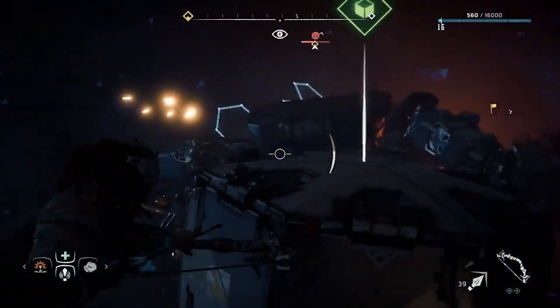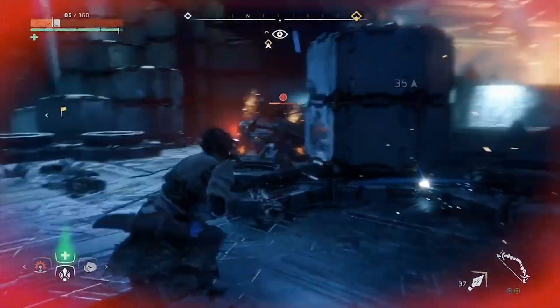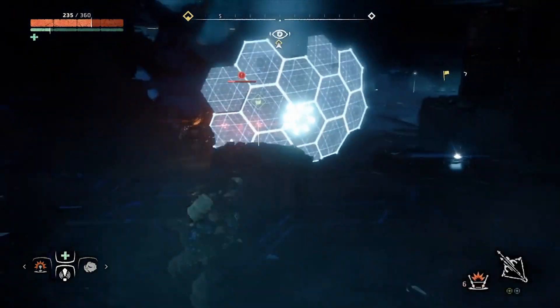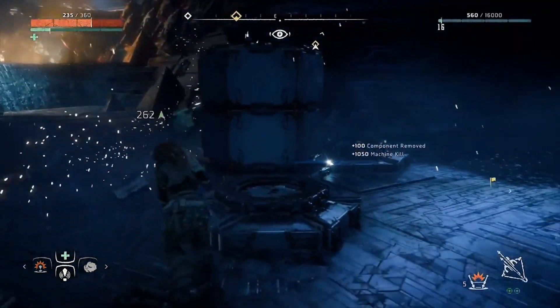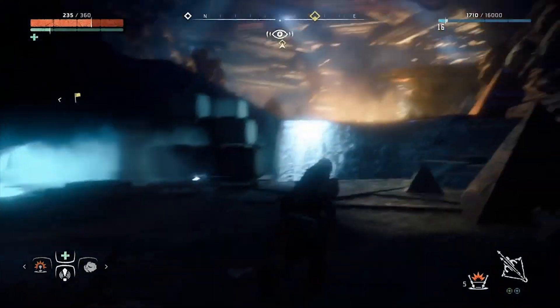There's not a lot to the crab enemies if you know what you're doing. A few things to note: they do have a shield generator on their left arm, which you can actually shoot off if you want that component. They have a gun on their right, and they have a little underbelly that you can hit that really, really hurts them.